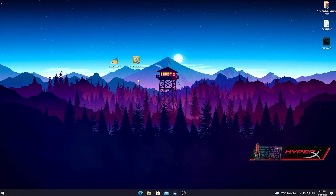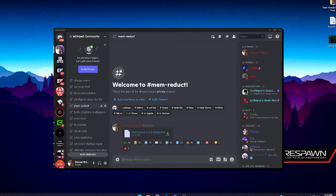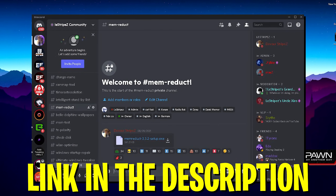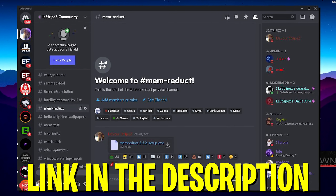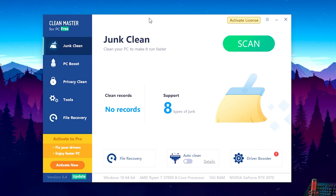In this first step, I want to show you a program which is called Clean Master. If you want to get this program, all you have to do is click on the Discord link in the description. We're almost 10,000 members, where you can ask every single day for help if you have any optimization questions. Just join the Discord and there you can get this program.